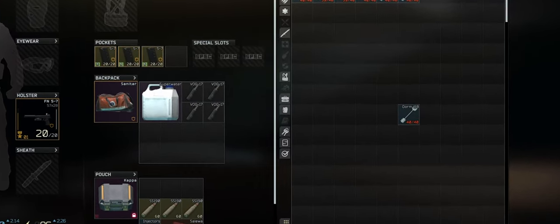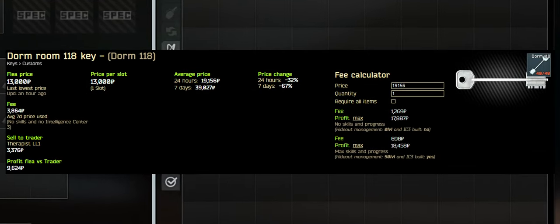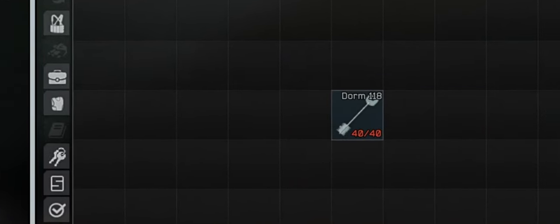Welcome back to MortalTV. Today in Escape from Tarkov Guides, we're going to be focusing on the Dorm Room 118 key, priced around 39,420 over the past 7 days, so it's a pretty expensive key.